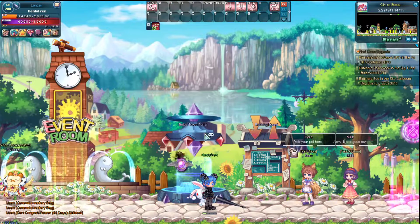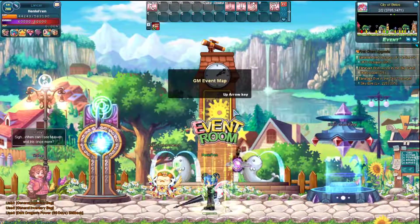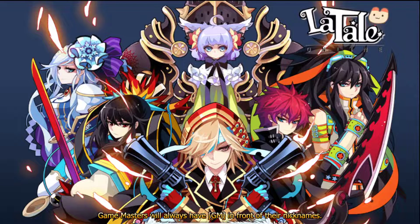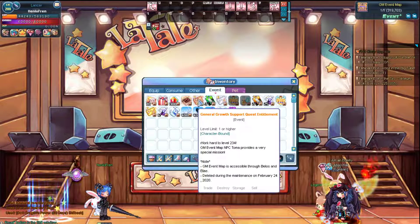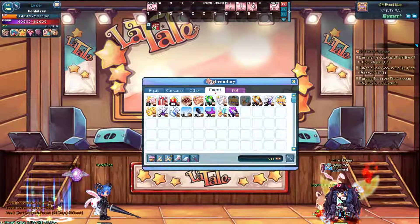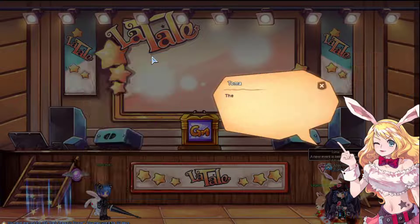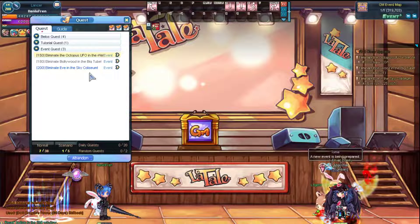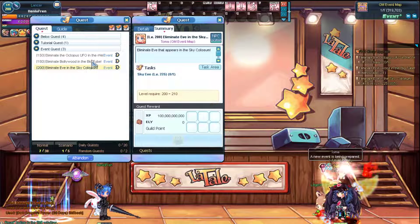Now let's look at the GM event map. If you go to Bellos, there is one right here, and there's also an alliance option — whichever is better for you, go in. If you have this item, you'll get a bunch of quests from the NPC. I did accept all of them so they're in my quest window. You have to kill a bunch of bosses — Bollywood boss, this guy, and also Coliseum.